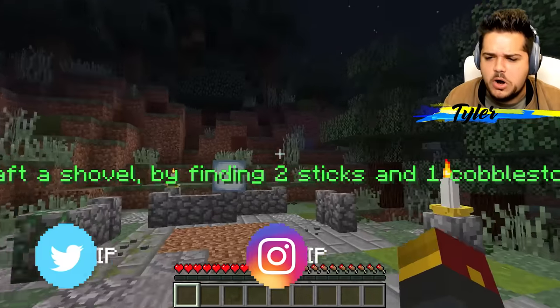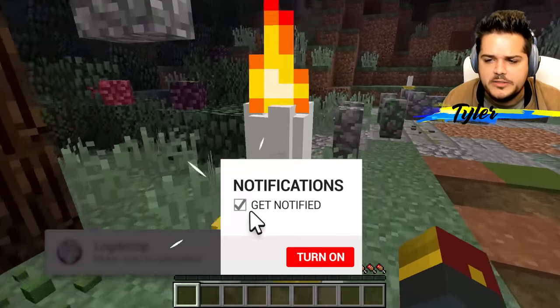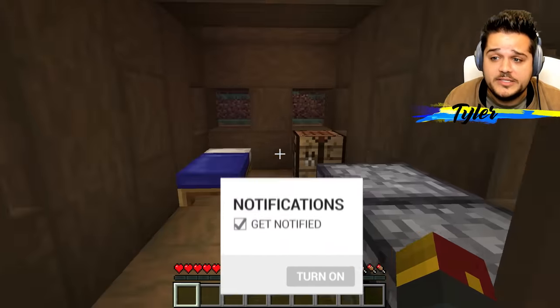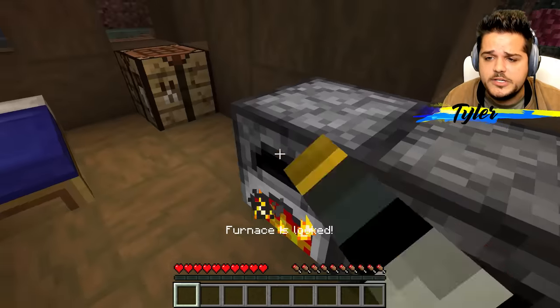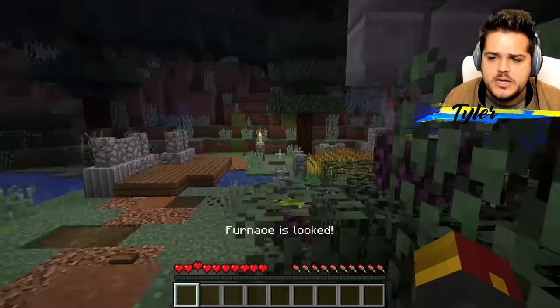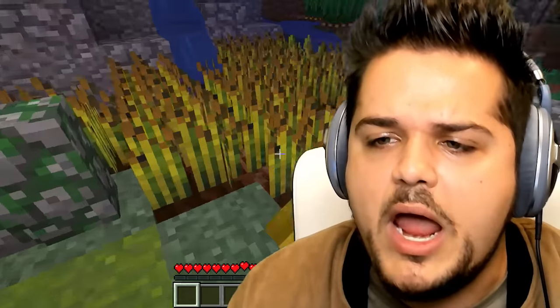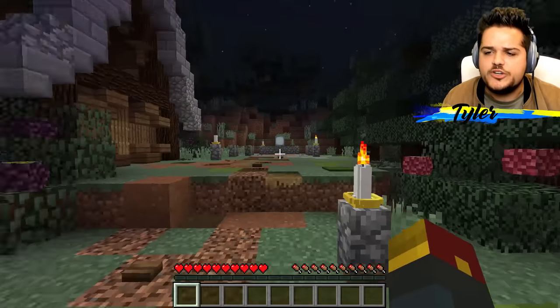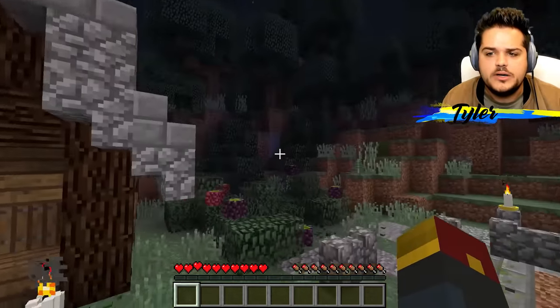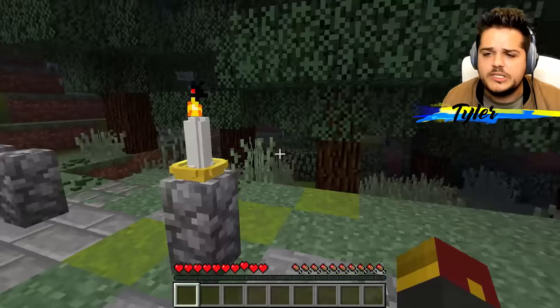We're in Green Steve's world and we're gonna have to get busy trying to find everything we need. Candles — wow, he's got a really cool Minecraft world at least. The furnace is locked, all of those are locked. Can't find anything in there. If I were a bunch of sticks, where would I be hanging out? Got nice berry bushes over here, but no sticks just yet.